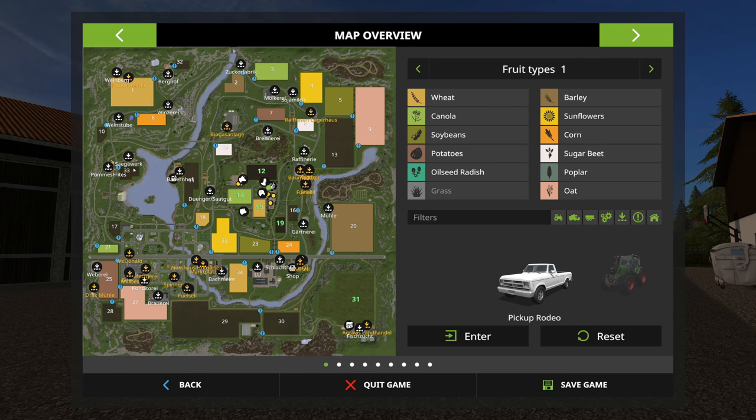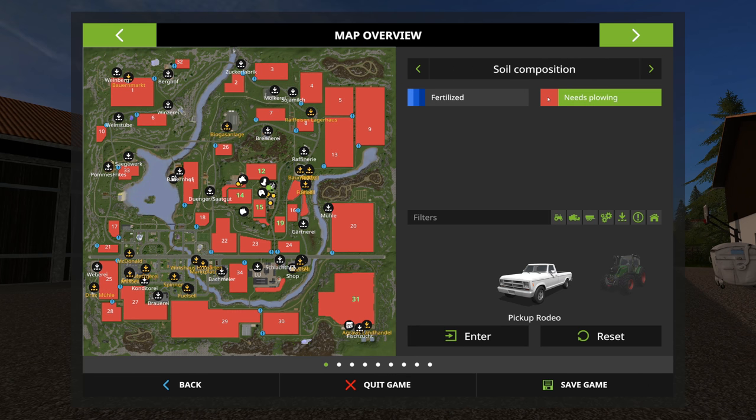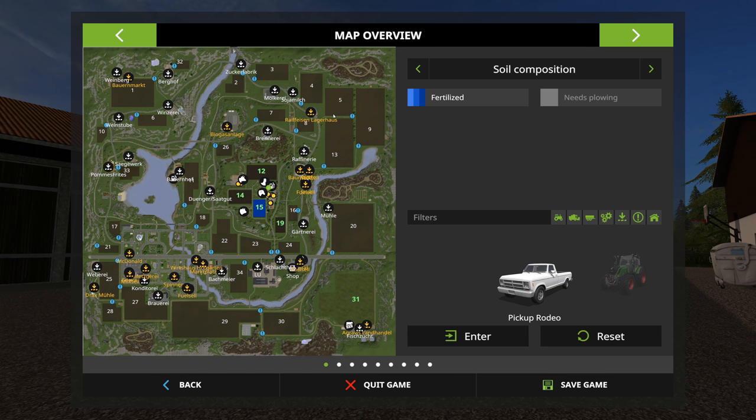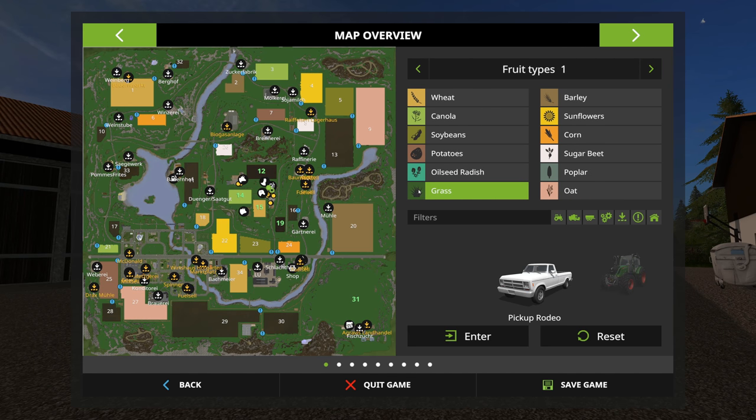We have standard fruit types plus oats, rye, hops, millet, spelt, and triticale. The starting fields are 12, 14, 15, 19, and 31. Field 31 is a large grass field.